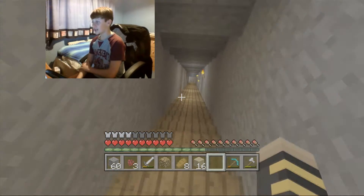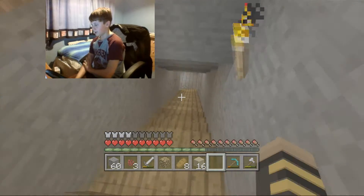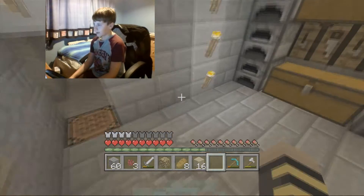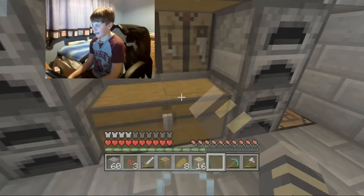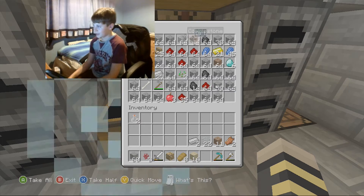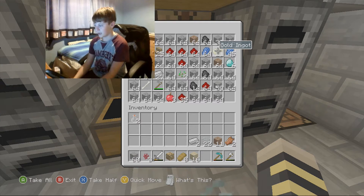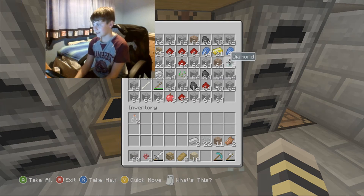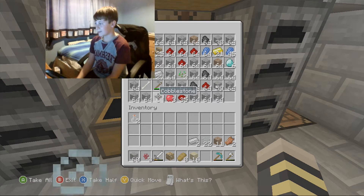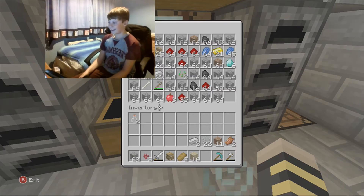This is our mine, which was mainly made by Spencer. I did his little base at the bottom, but Spencer did a lot of the mining work — he's done superb. Look at all this loot: loads of redstone, loads of lapis lazuli, some gold ingots, some diamonds, some iron, a lot of flint, a lot of coal, some apples, and a lot of cobblestone.